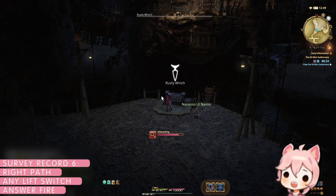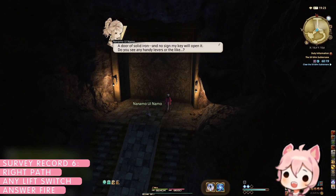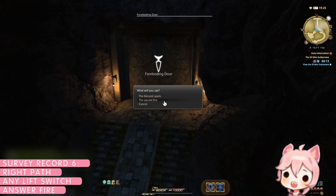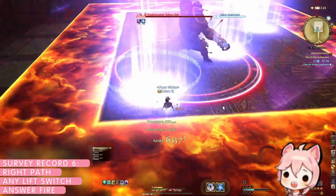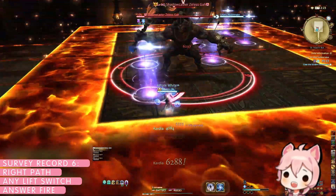For survey record six, 'Uldaz Sent to Bear,' we'll be repeating all the same steps that we followed for record number five. Again, the lift choice here doesn't matter yet, but once you reach the riddle door, answer 'Flame.' The door will open for you and replace the knockback mechanic on the last boss with fireline AoEs. Beat him down once again.